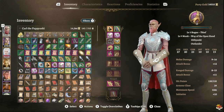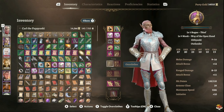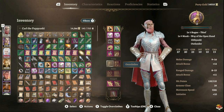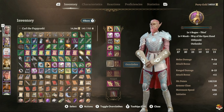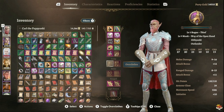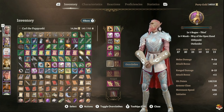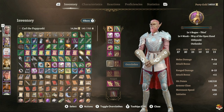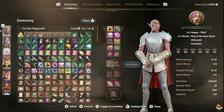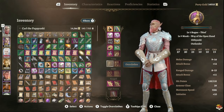Also, once you get to Act Three definitely get Cloud Giant Strength elixirs — they bring Strength to 27. Only use Hill Giant elixirs until Act Three or level nine; in Act Two at level nine you might be able to find some Cloud Giant Strength elixirs to purchase. Stock up on a lot of them. That's about it for this build — I hope you enjoyed it. Leave a like, comment, and subscribe, and if you don't like it let me know why. See you in the next one, bye!